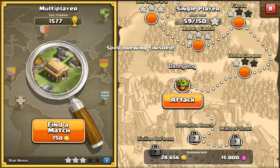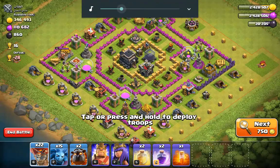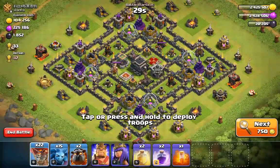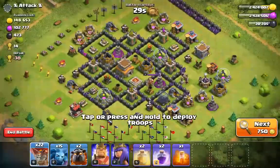I'm doing a live attack now. I'm searching through bases — right now there's an event going on called Reign the Skies, which is a lava loon event. You should take advantage of that event to get a lot of loot. I'm just finding a really nice base with good loot.